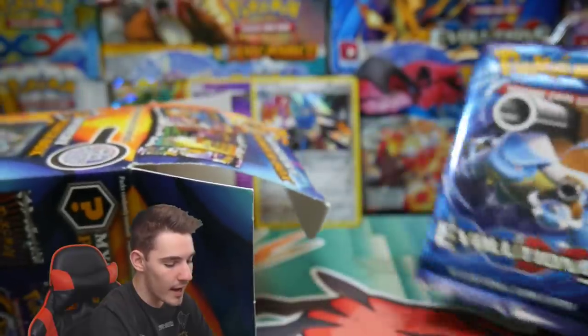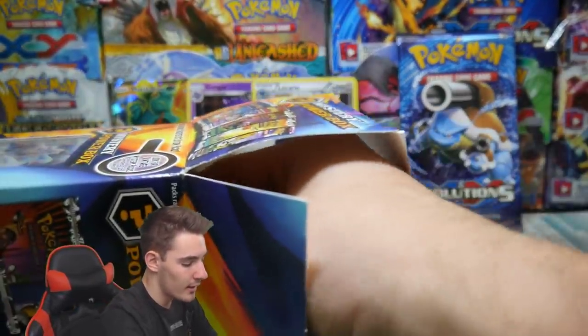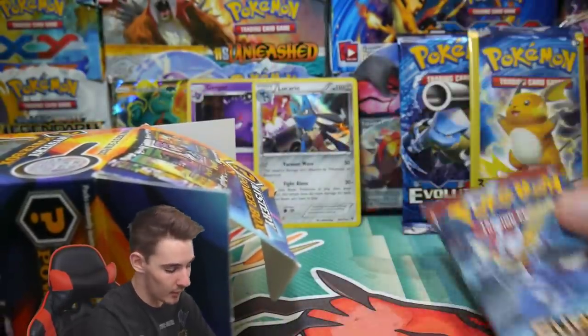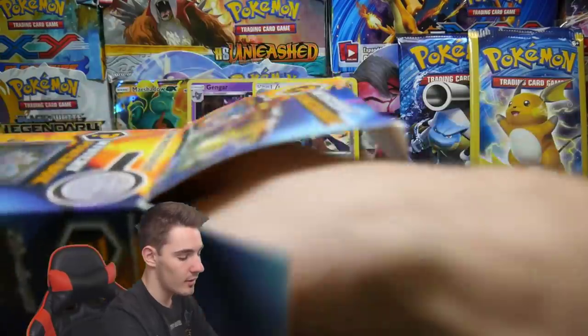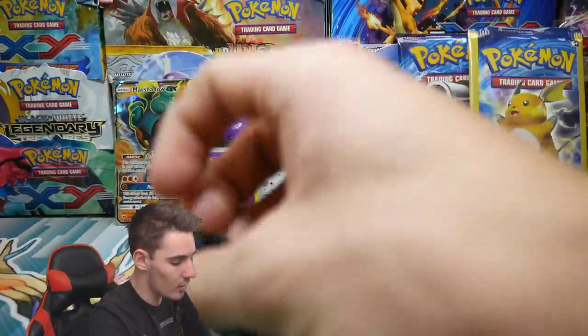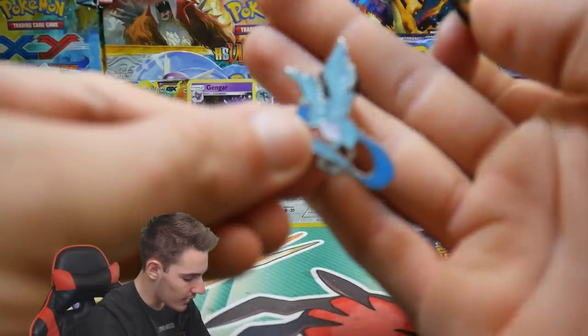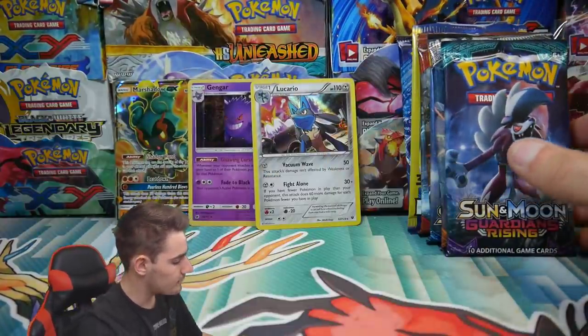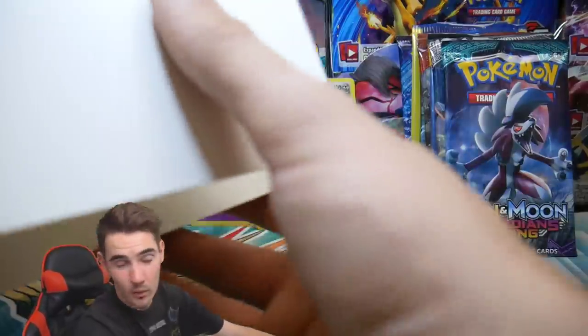Let's get into the next box. We have an Evolutions Dollar Tree mystery pack, a Crimson Invasion, another Crimson Invasion, a Sun and Moon base, a Burning Shadows - that's different - a Guardians Rising, a Pikachu coin once again, and an Articuno pin. There's the Articuno pin, put those off to the side. Let's pretend the featured card is a promo card - okay, we're all pretending.